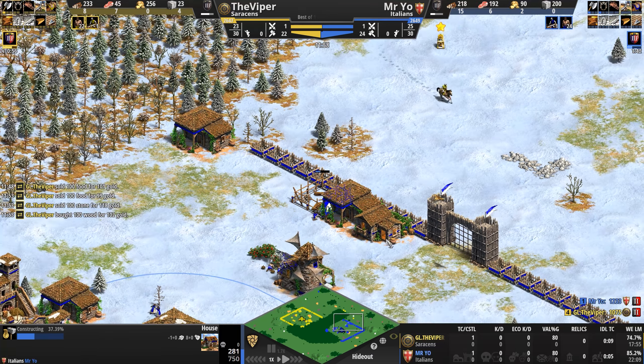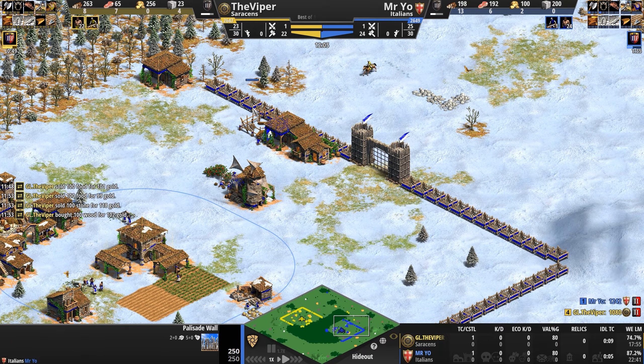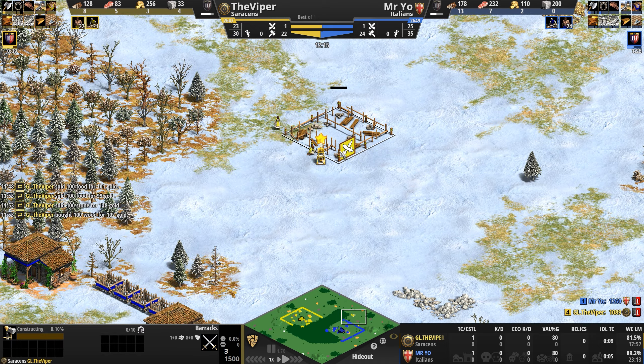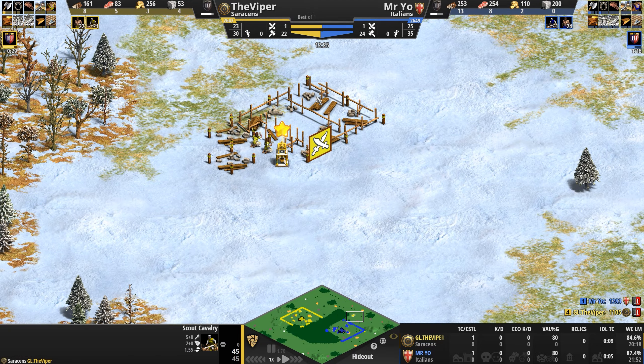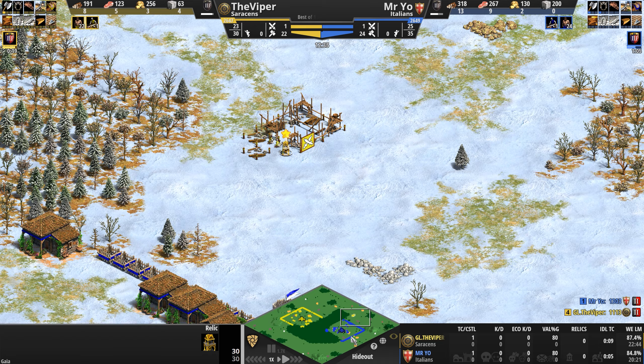Is this one of the only maps where being housed in the early stages actually benefits you, with that extra palisade? In any event, the Viper is moving forward with a very aggressive proxy barracks — a Starcraft-style proxy — and look at this: using a relic to create a wall off. Not something we see every day, but of course when you watch the Viper, anything and everything is possible.